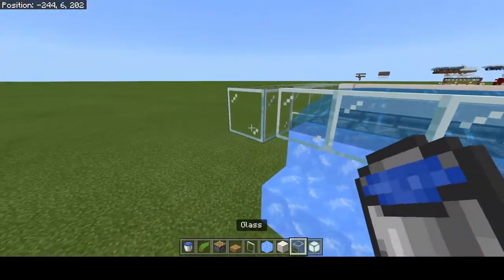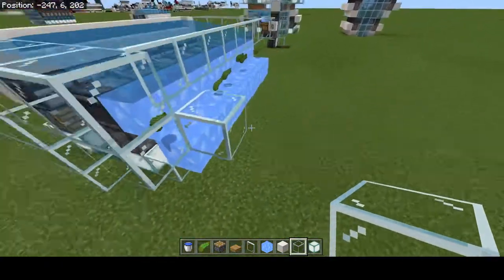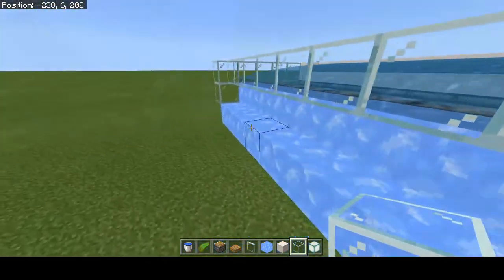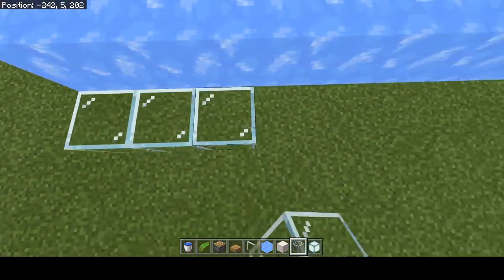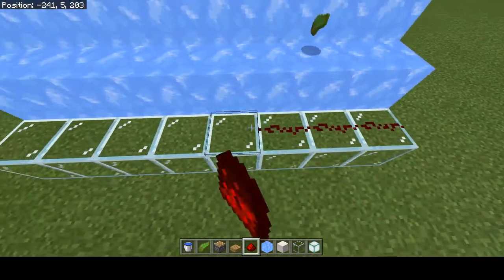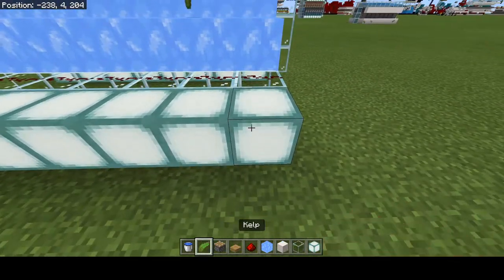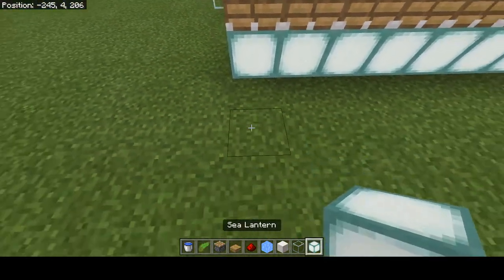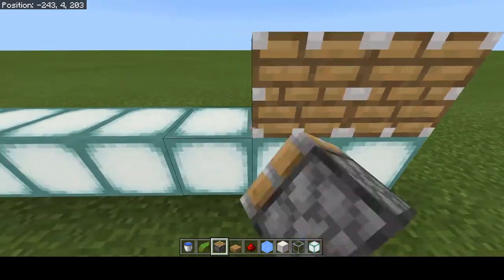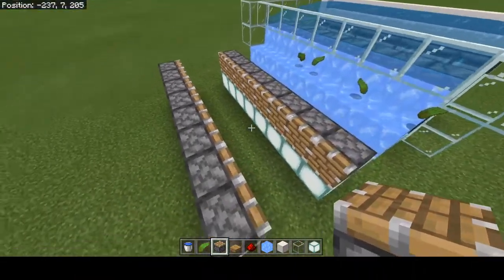Now that that's done — if you only want to build one, you could seal this up like that, and you've got a water collection going across. But I'm going to show you how to mirror it and how to stack it. We'll come across here and then put our redstone dust down. We'll take our sea lanterns again, just like that, and our pistons and two blocks facing. Then we're going to basically copy the other side and I'll show you how to connect them together.